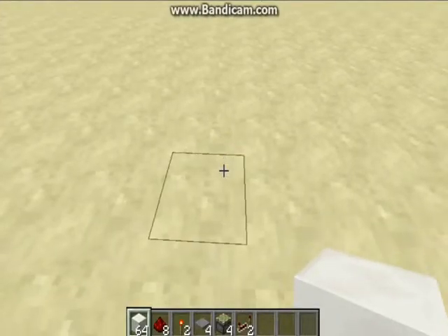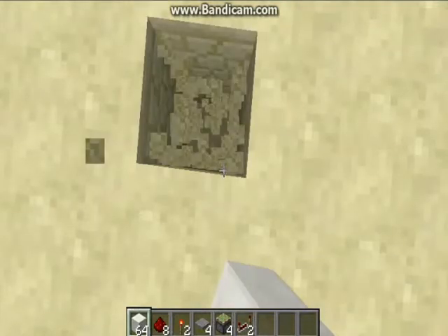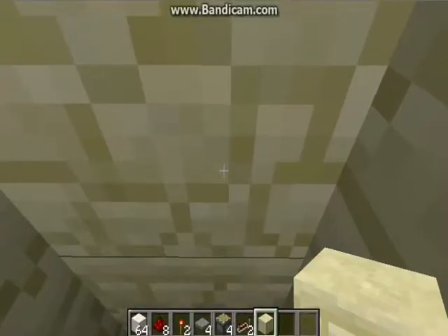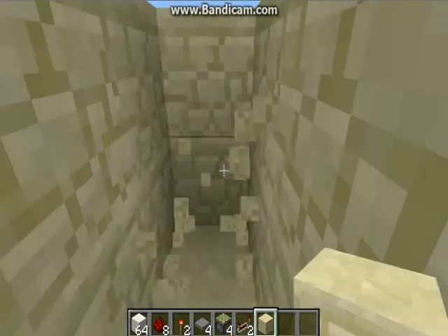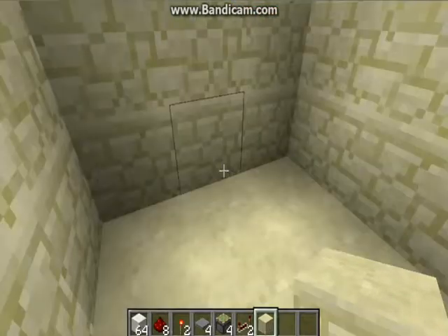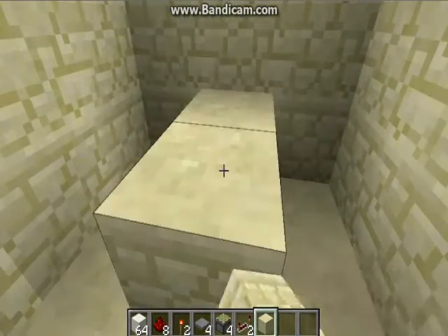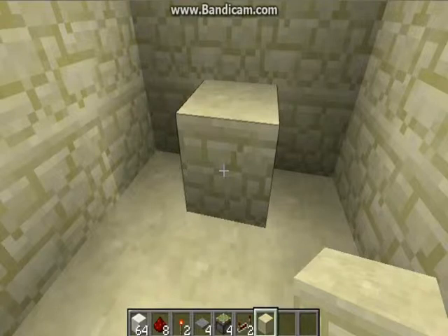What you need to do is dig 2 blocks down, then make a 3x6 area that is 2 blocks deep. You should leave these 2 blocks here, because those are actually very important, so you should most definitely leave those.